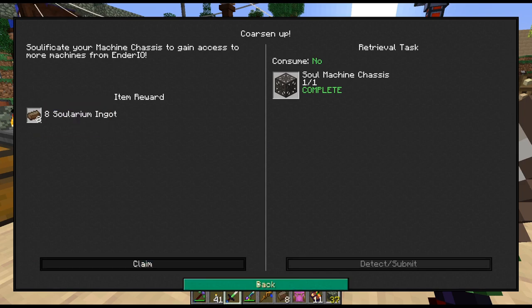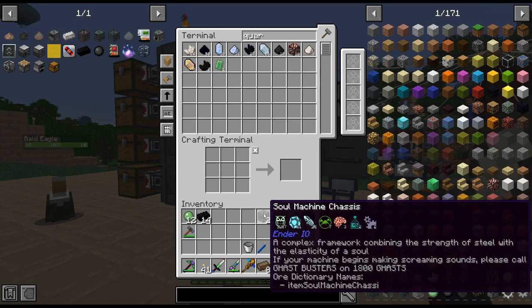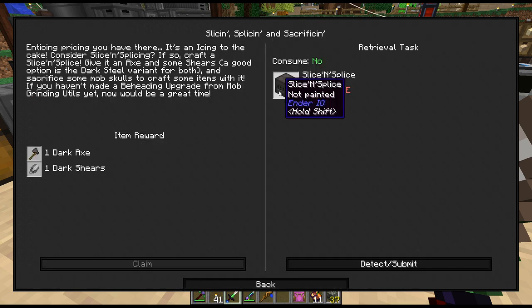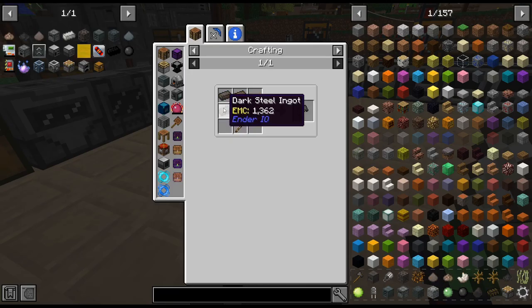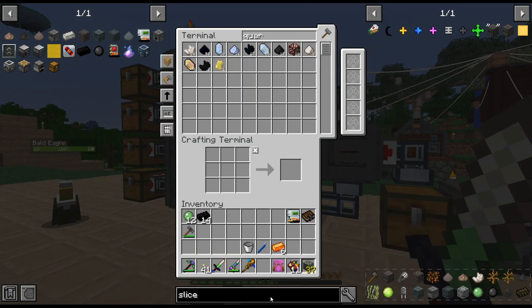I'm just going to do these two for now to finish this chapter. So we need our slice and splice, which — we got our dark shears. Those are different recipes, not terrible, but definitely a little bit of a different recipe than we're used to.